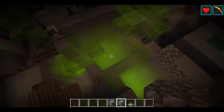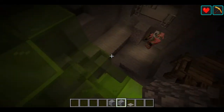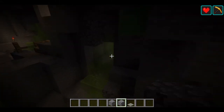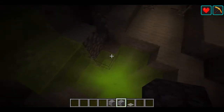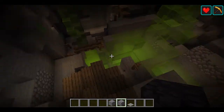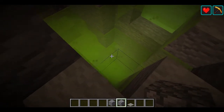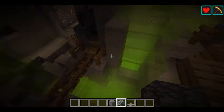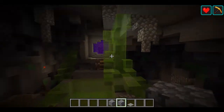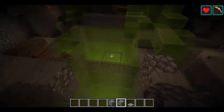The fog technique I showed earlier has been used here to look like poisonous water of some kind — you can see it flowing down, it looks foggy, and you don't know what's down there. That's very creepy. The way you make this glassy foggy effect is as follows: place a layer of a light source block, such as sea lanterns, glowstone, or in this case shroomlights.